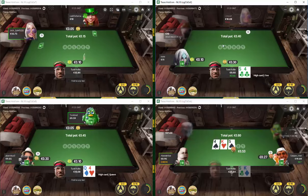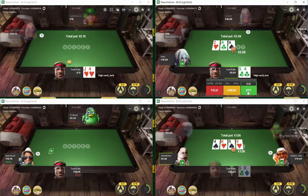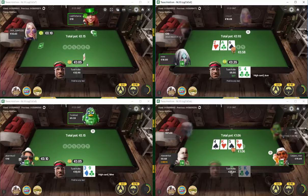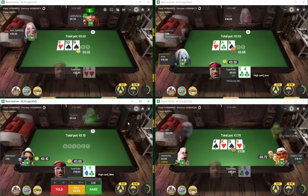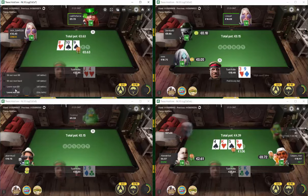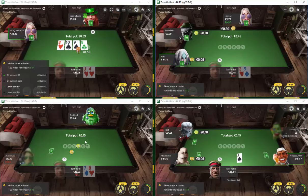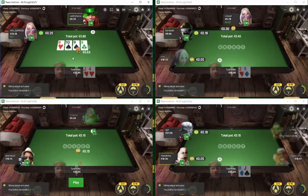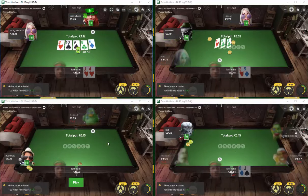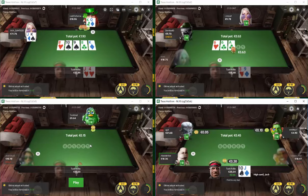Problem is that on Unibet at this time of night, tables tend not to fill back up very quickly because there are less people joining the pool. Tables tend to break more than they fill back up. So we might call it a day soon. Now this player has gone from table three, I think it's very likely we're going to call it a day. We'll play around to our blinds and then wrap up. I'll be back tomorrow with another video.